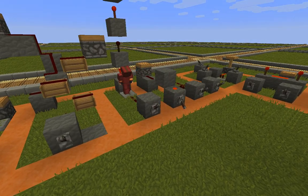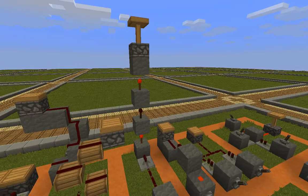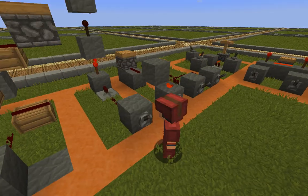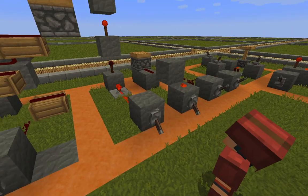Right here we have another incline using redstone torches. As you can see, now it's up. On.